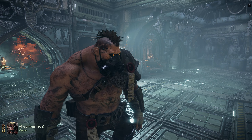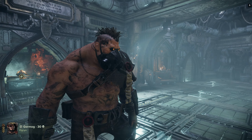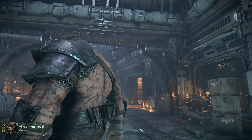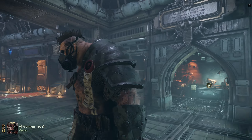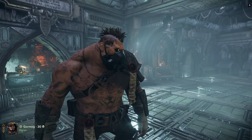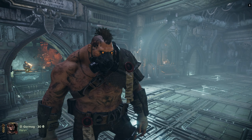But what Fatshark forgot to mention is that instead of the backpack, they upgraded one of the existing body tattoos for the Ogryn into a much fancier version, as you can see here, that basically covers almost every inch of his skin with ink. And with especially this new Gladiator torso from the Hallowet Commodore store, it looks really fucking cool.